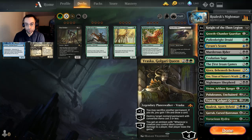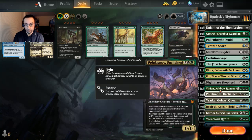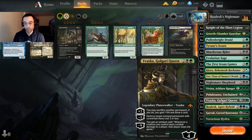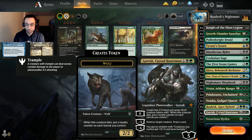Of course there's Roalesk — it's legendary so just two copies. For two green, green, and blue you get a 4/5 flying trample. When it enters the battlefield, put two +1/+1 counters on another target creature, and when it dies, proliferate twice. That works really well with Nightmare Shepherd, and there's also the line of using Vraska's plus two to sacrifice your Roalesk to proliferate twice and then swing in for lethal.